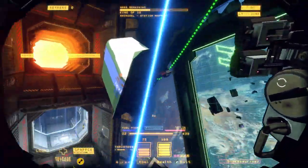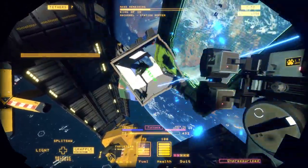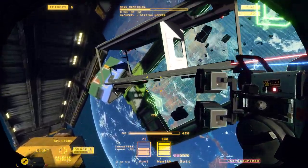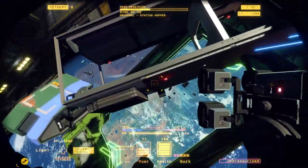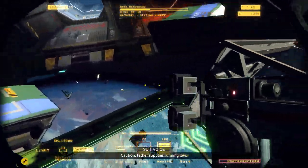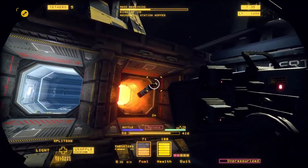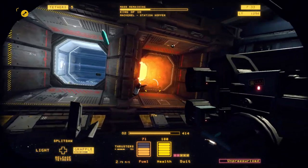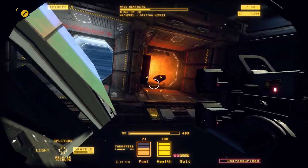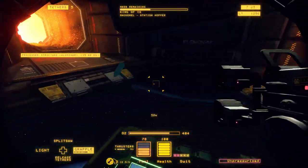Let's go ahead and tether the frame of the ship — tether supplies running low. Let's get the rest of these bottles into the furnace so I can get that sticker. The sticker for the food and the sticker for the bottles are actually separate for some reason, which is pretty interesting.